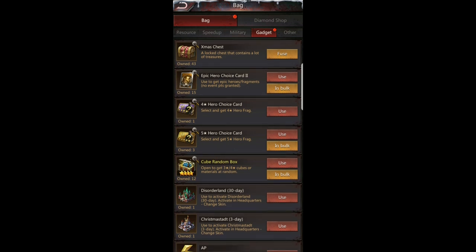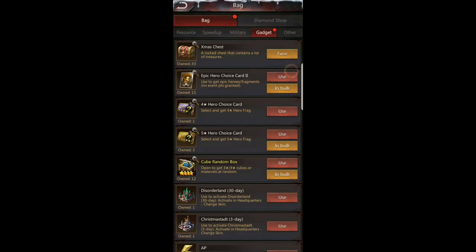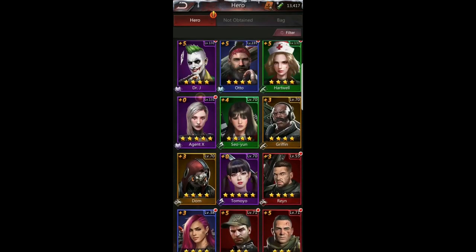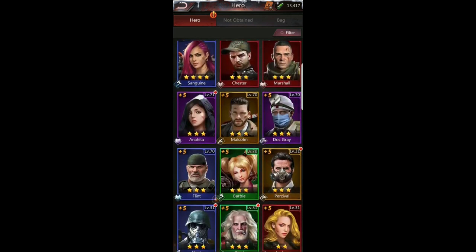I save hero choice cards until I'm ready to upgrade heroes — there's no reason to just buy randomly. Epic hero choice cards are for Phoenix, Zephyr, and Lady M — I'm saving mine until I can get Phoenix up to level four, so I need about 20 more. Save your resources, use them for events, and boost that way. That's the smartest approach for managing excess frags and leveling up efficiently.